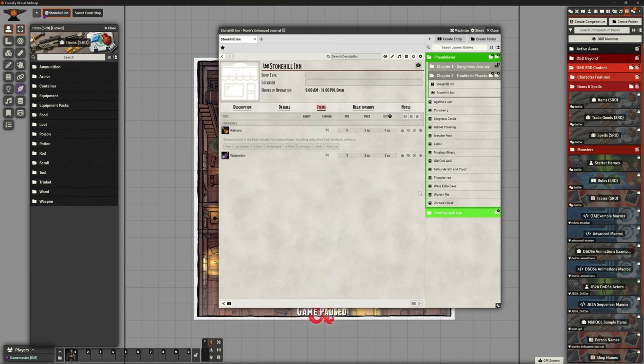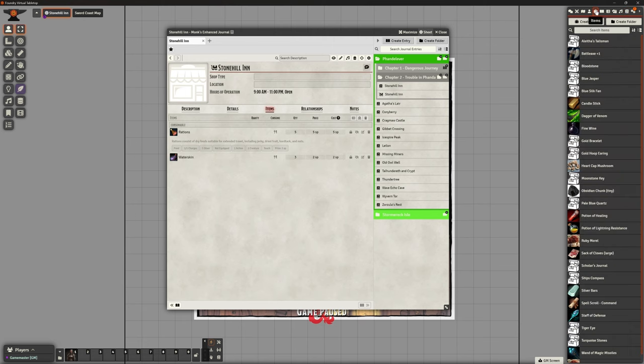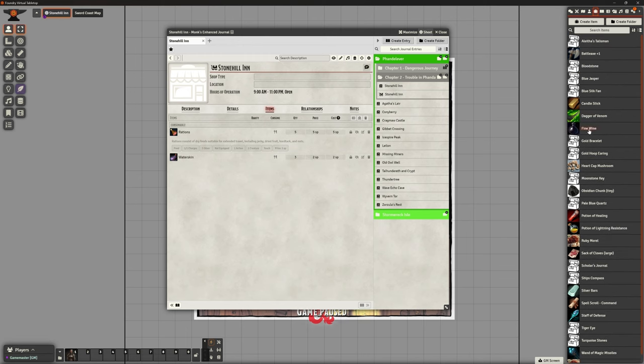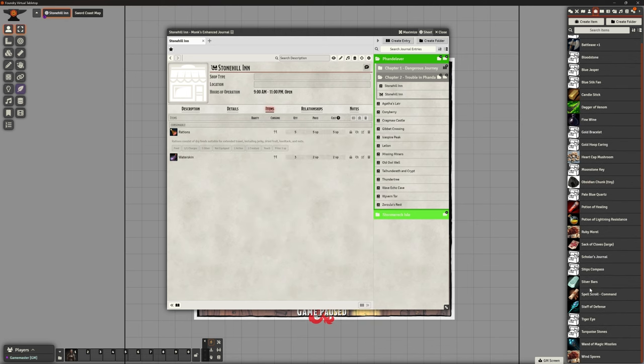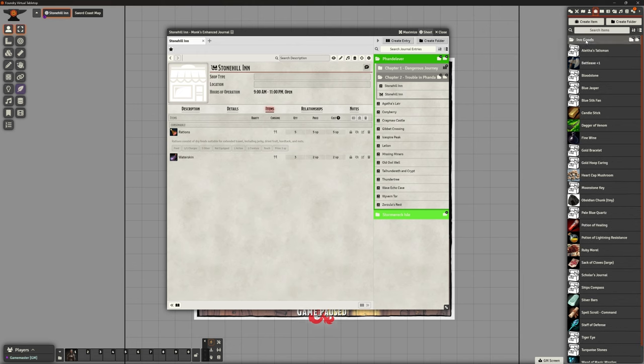That's not very much though - we want people to be able to buy ale, food, and lodgings, so we're going to create some custom items to do exactly that. I'm going to go to my Items tab. We've got a bunch of stuff created for treasure and things. I'm going to create a folder called 'Inn Goods' to keep it a bit separate from everything else.